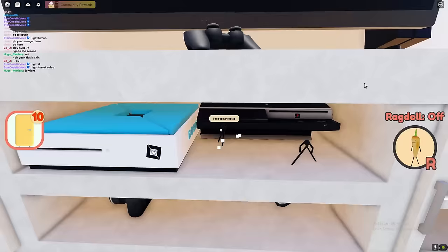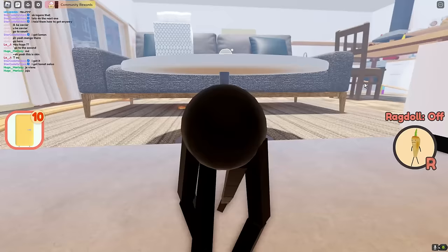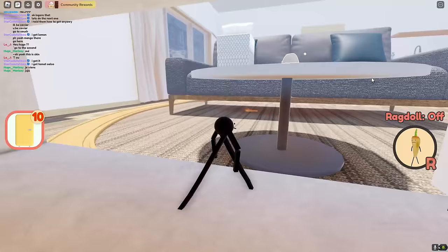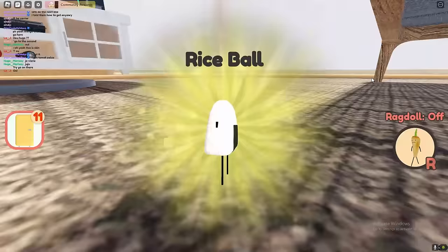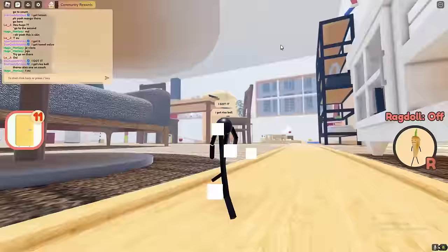For this next one, jump on the second shelf like what I just done — oh there we go, we got it! That's how you get the rice ball. Jump on the second one and then jump up on there like what I just done — that's how you get rice ball guys.